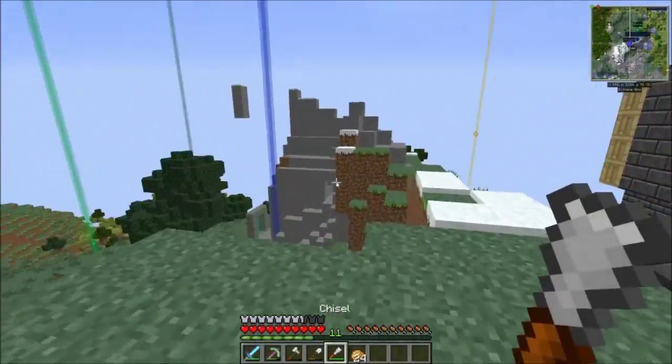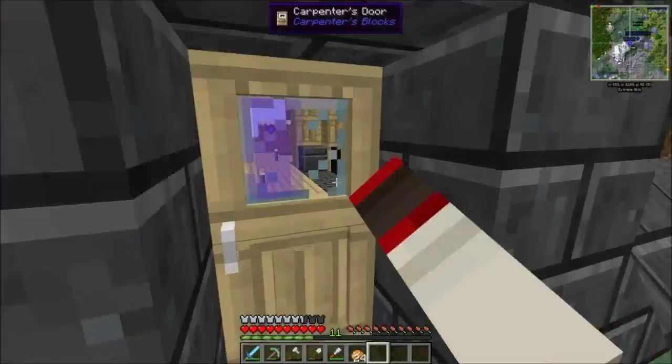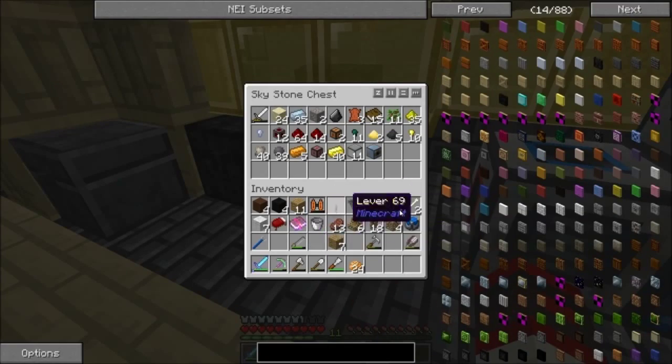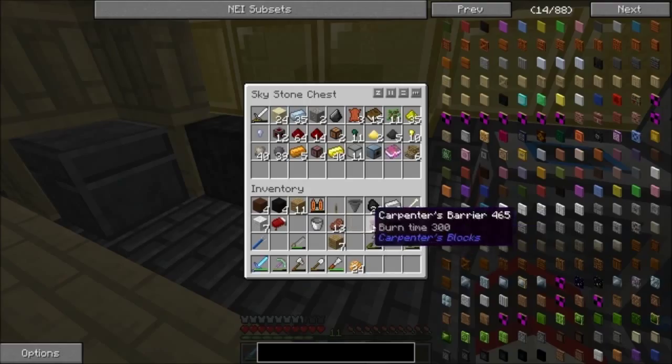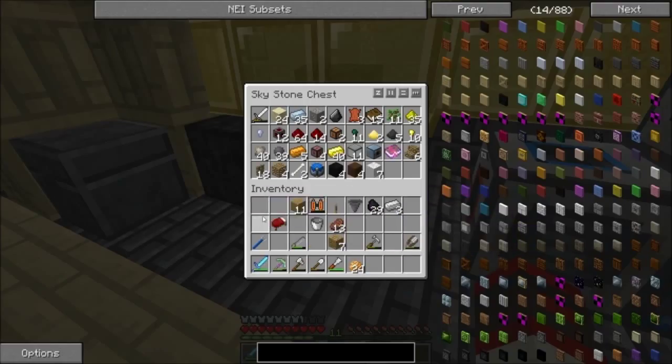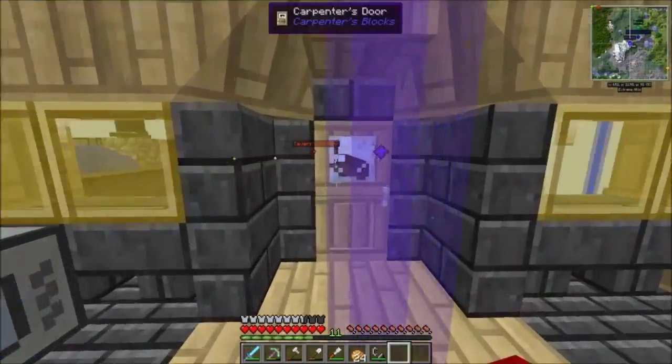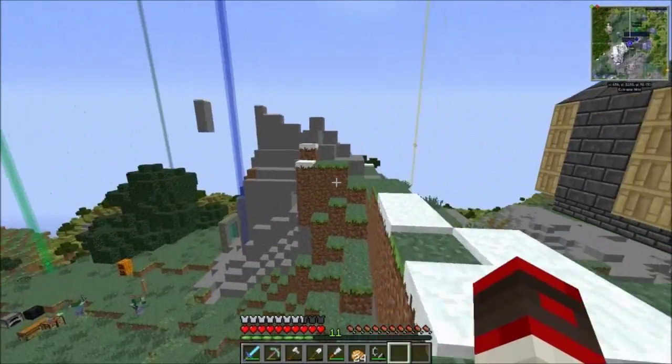In this episode, maybe we'll actually go into the nether. Let me put a bunch of stuff away. It's in my inventory. I've been working on some things and we'll hopefully see those things — depends if the nether wants to work. I'm going to hope that it wants to work.